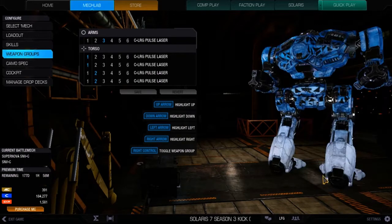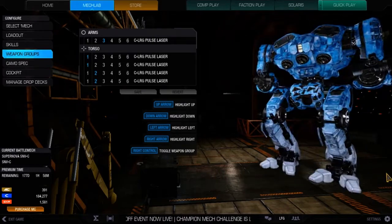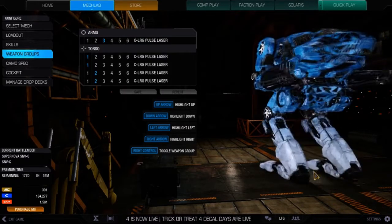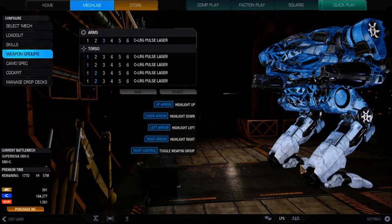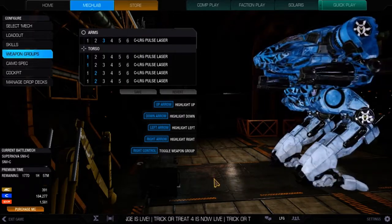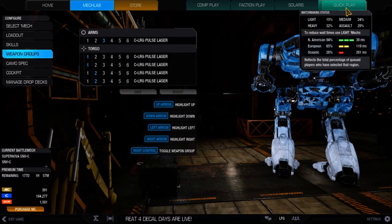If you haven't tried the Supernova, it's a mech you should definitely check out — it's really cool. Most of the variants are energy based, big energy boats. Then you've got a variant or two based around missiles. I believe the hero version is called the Boiler, and it comes with ballistics, which I really need to check out because I like ballistics. Anyway, let's get into a match. I'll see you guys on the battlefield.